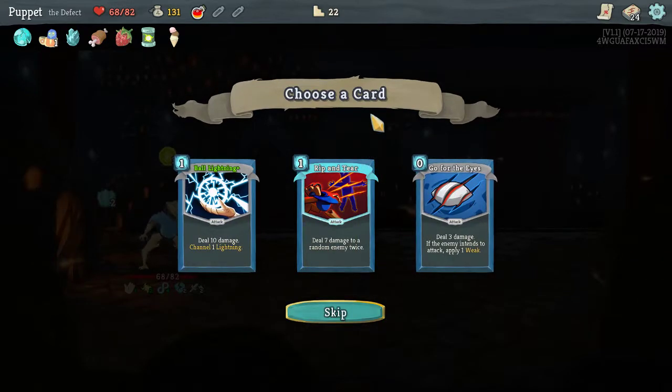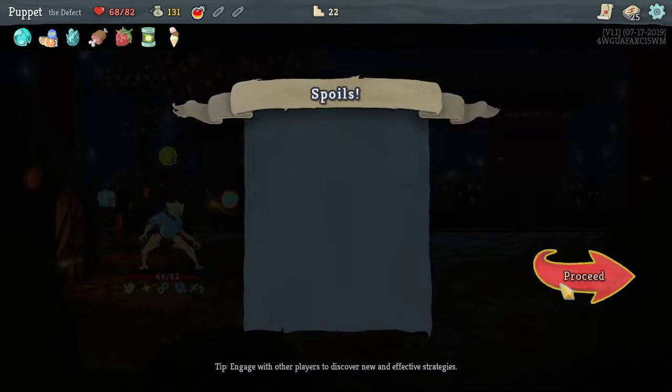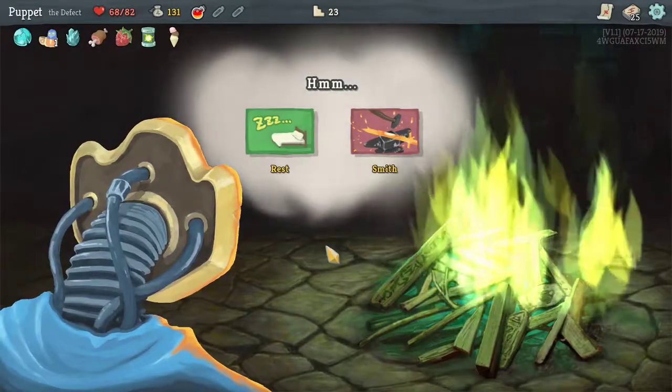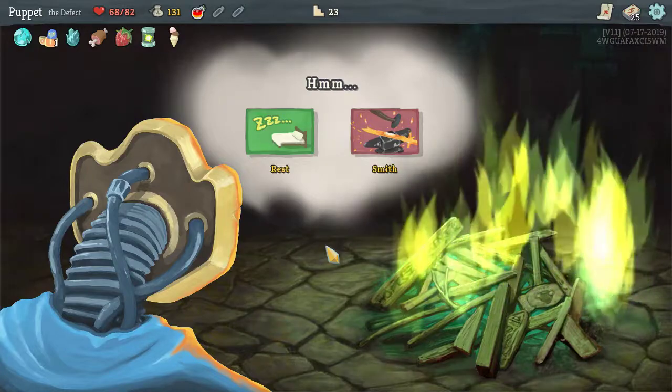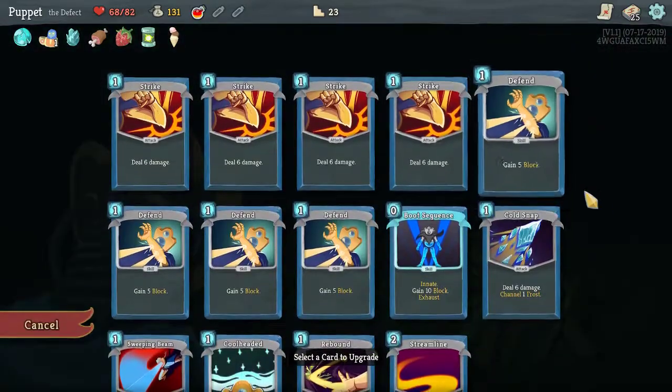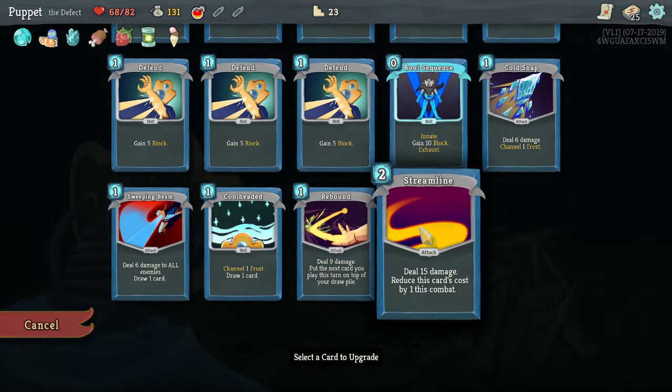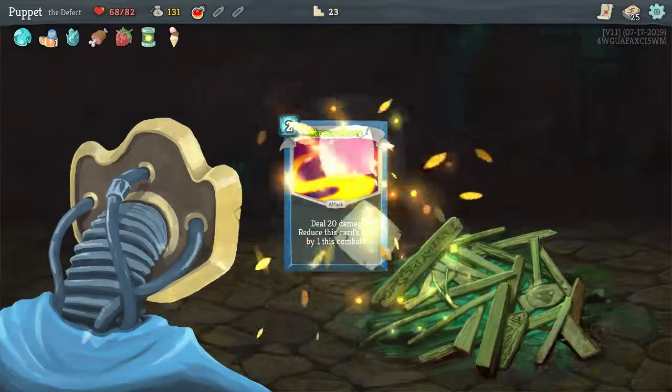What do we want from the card reward? Ball Lightning: 10 damage and channel one Lightning — not bad. Seven damage to random enemy twice. Go for the Eyes: three damage, if the enemy tends to attack apply one Weak. I've typically been trying to grab upgraded cards — Ball Lightning is not bad, damage is kind of what I need to focus on. Doing as much damage as possible.